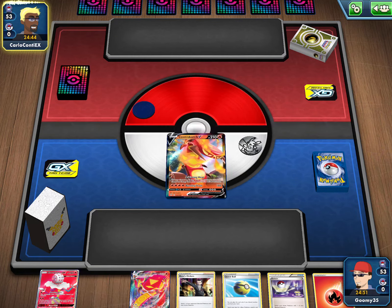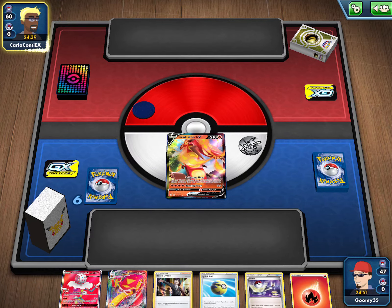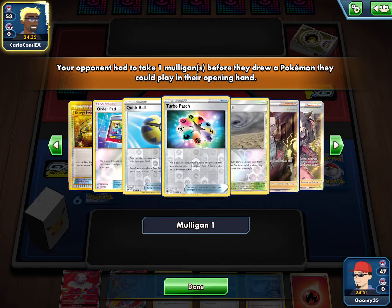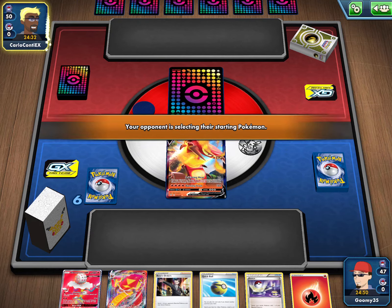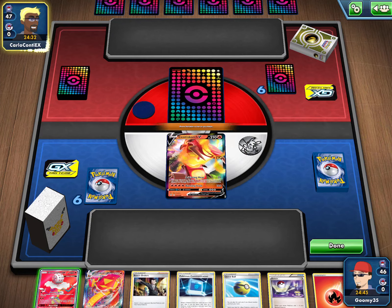Our hand looks very decent — definitely a lot of options. Let's see how many mulligans he had. He did have one mulligan. This is looking really solid for us, taking us a card, and that's a great card.